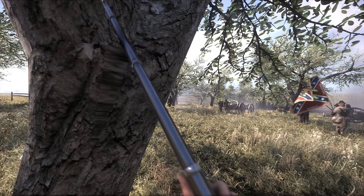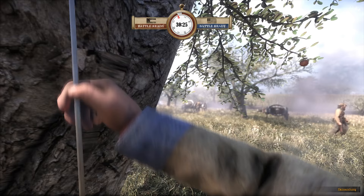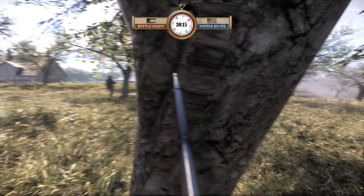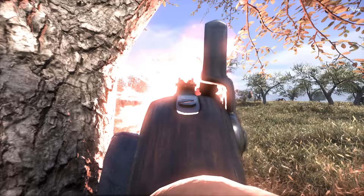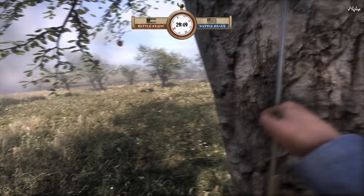Over there along the fence is where the Union is lined up. We'll take a shot and mark this tree as our location for the next little bit. Since the server had to restart, we're starting this match off a little bit later, but you can see both sides are battle-ready. Is that Union over there? Definitely is. I think I might have got one of them. There's two of them up there at the trees — we are scrambling to get into position to stop this attack on our right flank, and we've also got Union coming up on the left.